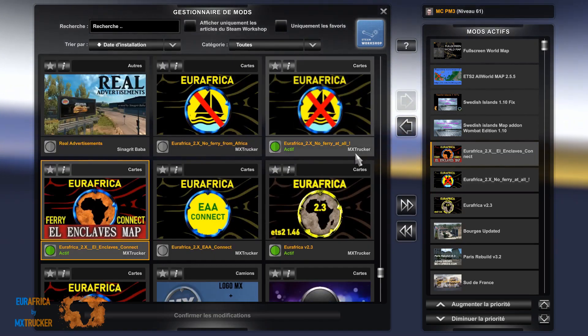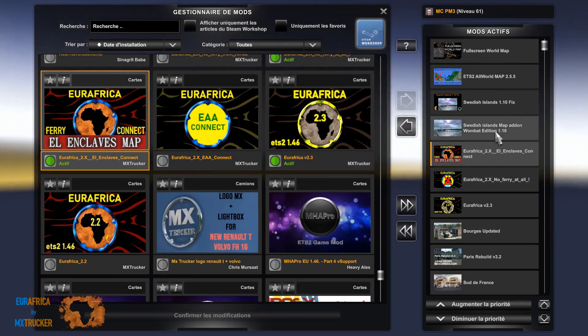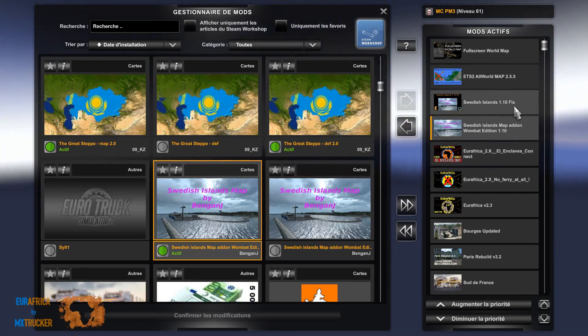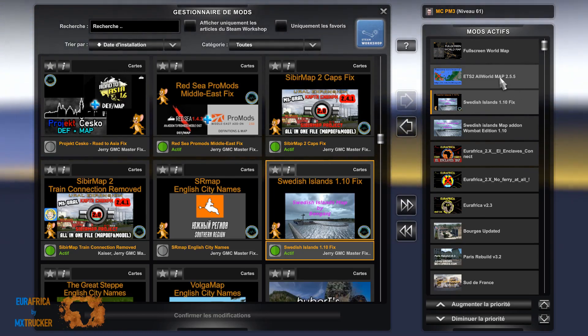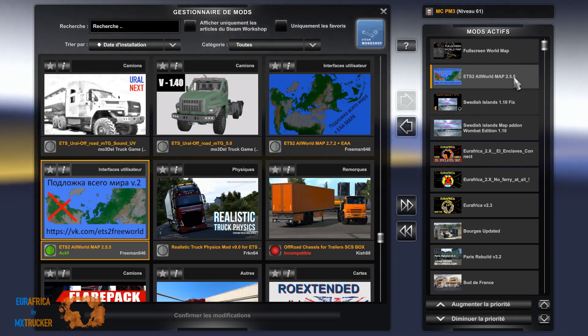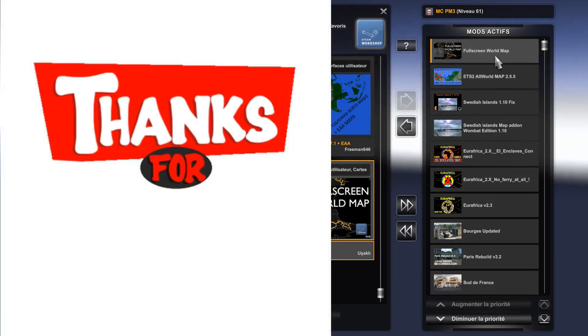Then we get Helen Claves connection from Euroafrica. Then Swedish Islands version 1.10, specific to ProMods, and the Swedish Island Fix by Cherry GMC the tracker. I'm using ETS2 World Map 2.5.5 and the Full Screen World Map.